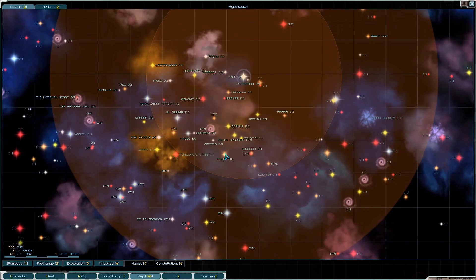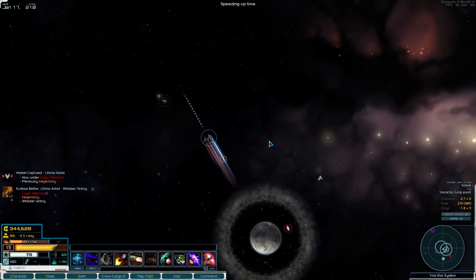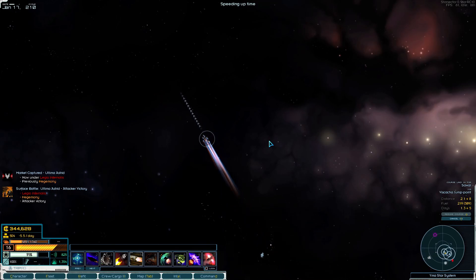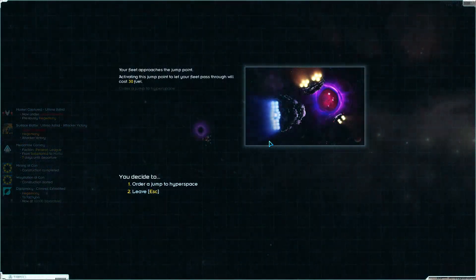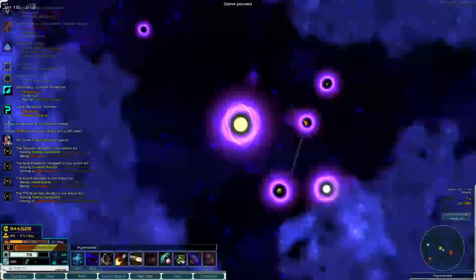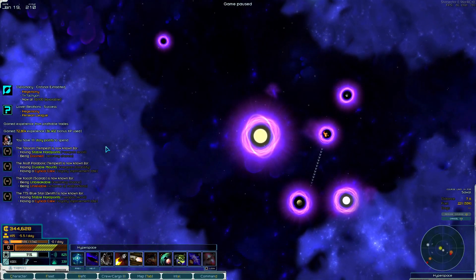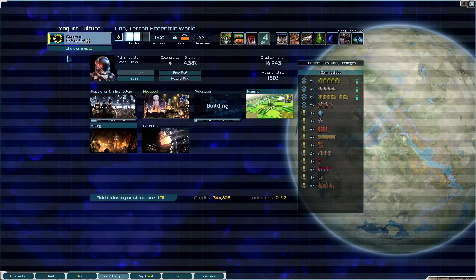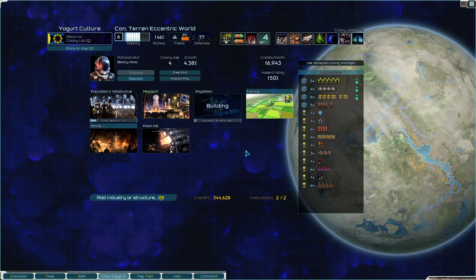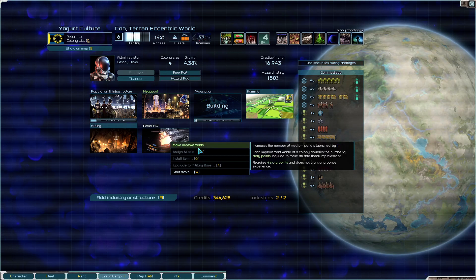Heading home to fix up the ships. Mining is done - the way station is starting construction. The colony itself: 16 grand a month, and that's without the way station being built. Let's see what happens if I improve things.